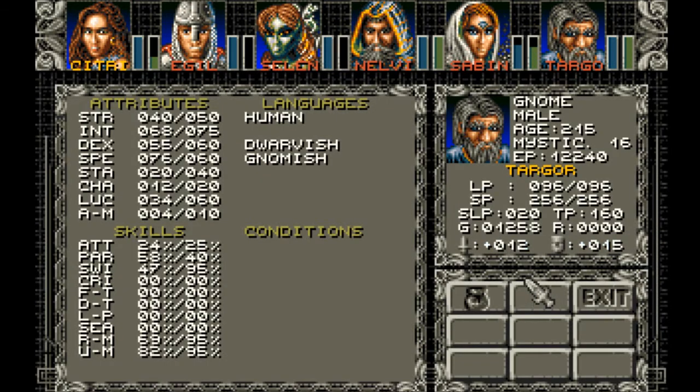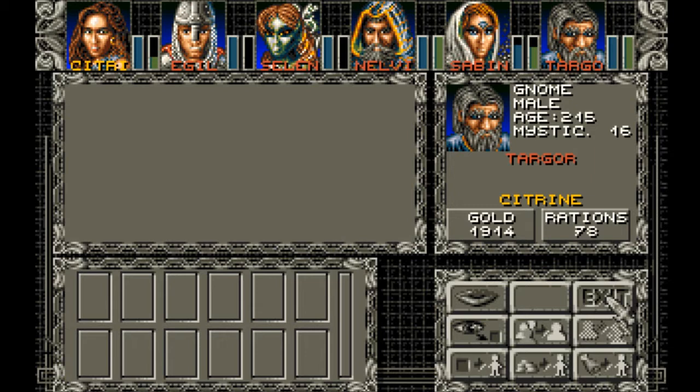Read magic and use magic are pretty decent. He's got spell learning points, 20 training points — that's 160 of them. He comes with 1,258 gold. That's Targor. If you say goodbye to him he says it's a real shame that he should leave the group — if you need him again, look in the Shaft.